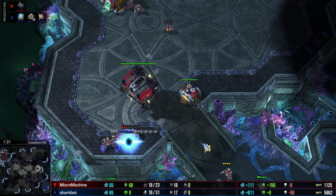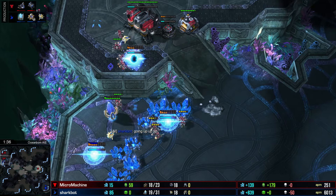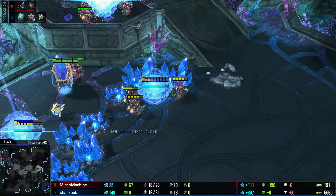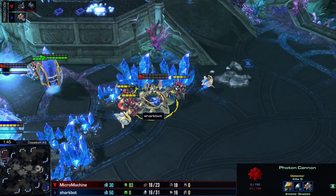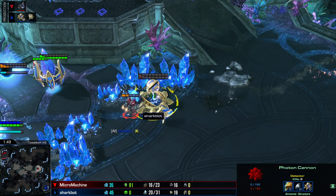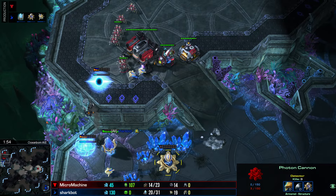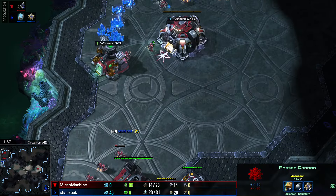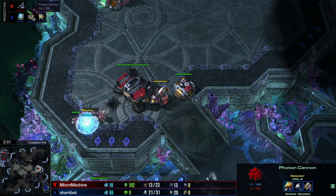The barracks lifts up and lands — I'm not sure if that was to start a tech lab. Micro Machine is getting out a tech lab, which I don't think it really needs against this cannon rush. Three SCVs are attacking the cannon; usually you need four to kill them before they finish. It's so close — one more hit and that's bad news for Micro Machine. It's now pulling more SCVs into the cannon, and the tech lab finishes but hasn't started anything out of it yet.